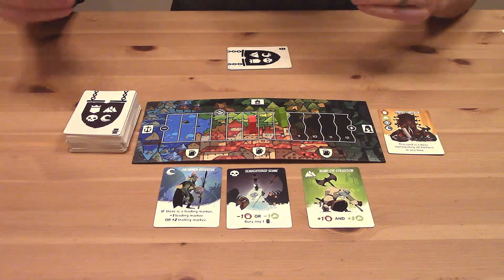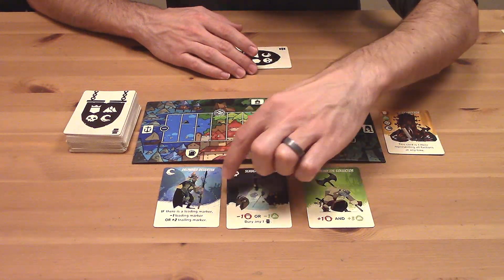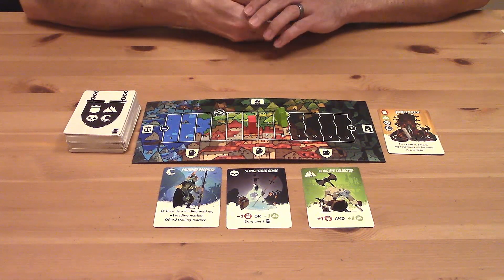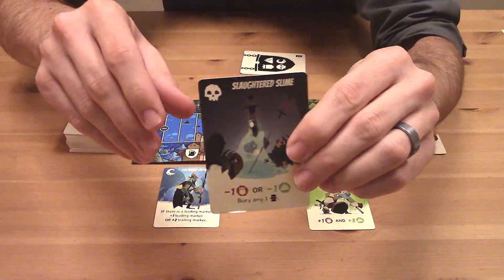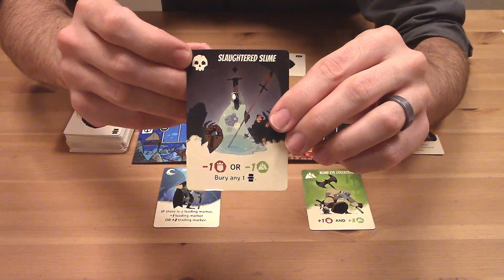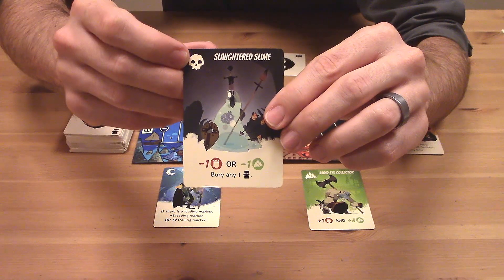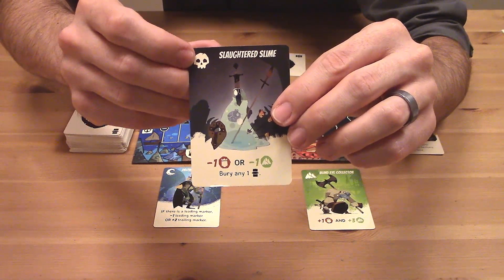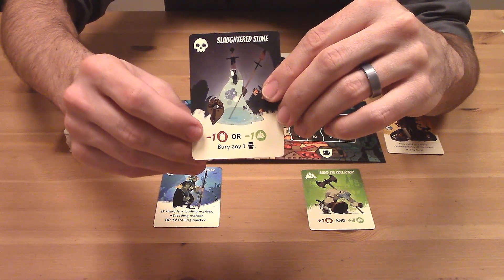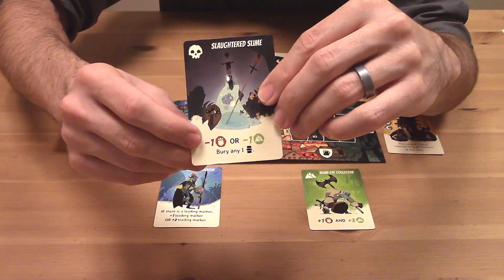The gameplay revolves around hero cards. There are three available in the tavern for players to pick up, and each player will always have a hand of three hero cards at the start of their turn. Each card has a few different elements. My slaughtered slime here is an undead card, so it counts as an undead faction card for the player who plays it into their party. Many cards also have an effect on the tokens — this one lets me move either the imperial army or the hill tribes back one spot on the track.